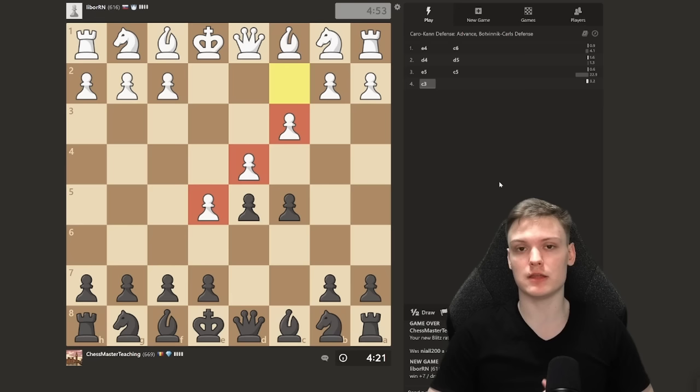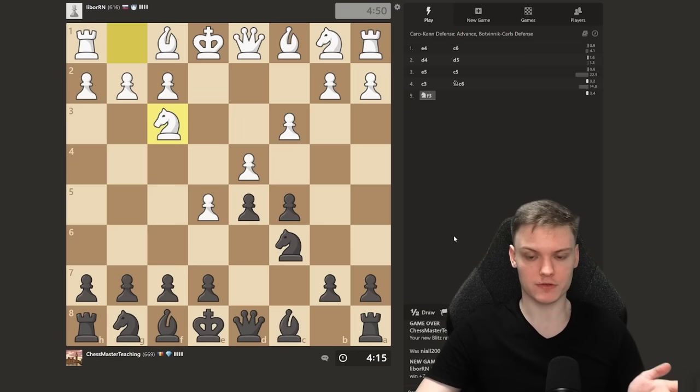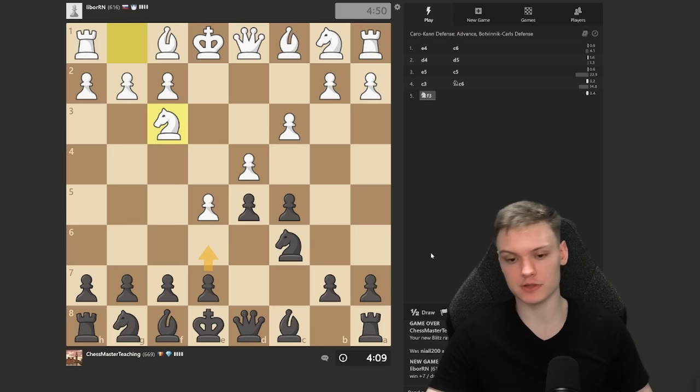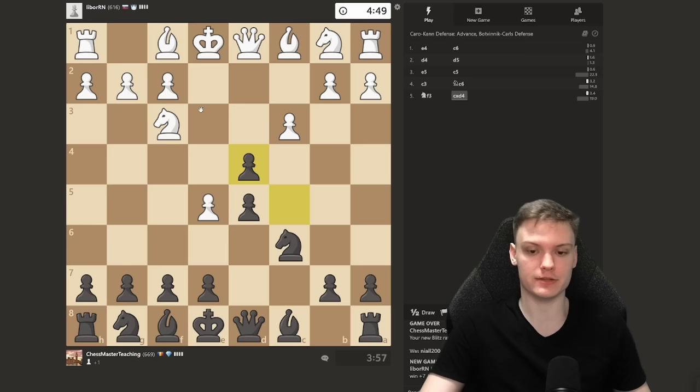You have to understand that we're pretty much just getting an improved version of the French defense. We develop the knight, and the difference is that in the French defense you'd play e6. That's the French — just a transposition down a tempo. We're going to start with takes. This is even better because he is forced to take with a pawn.